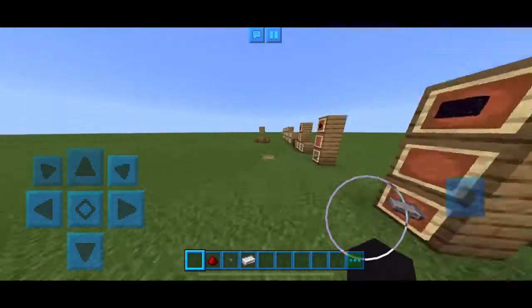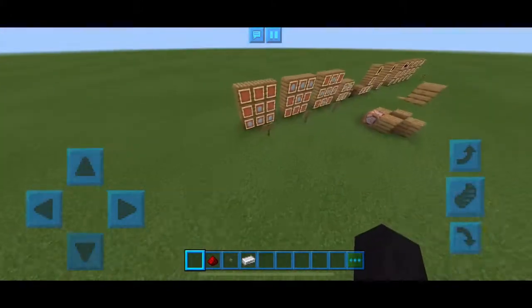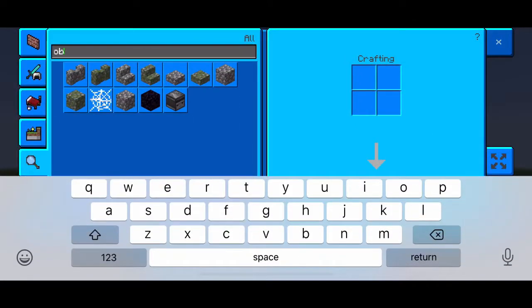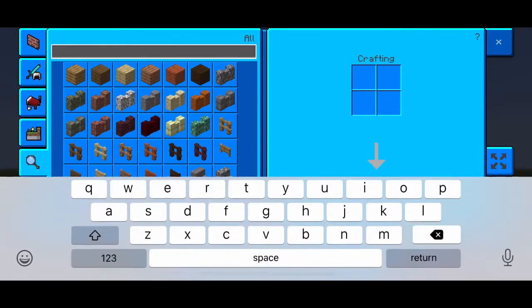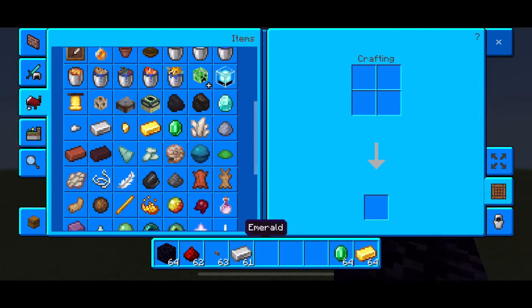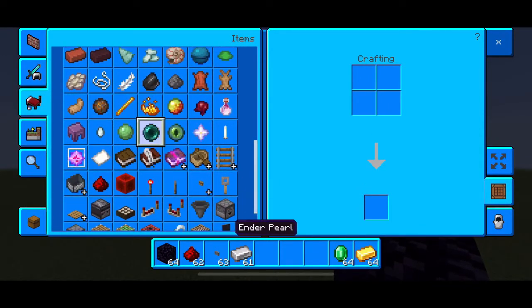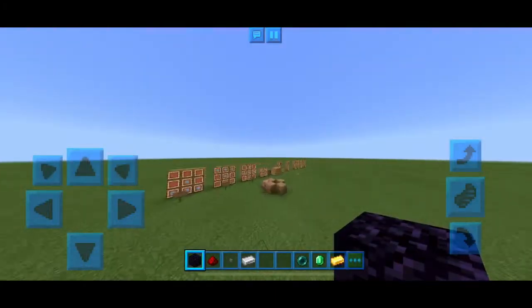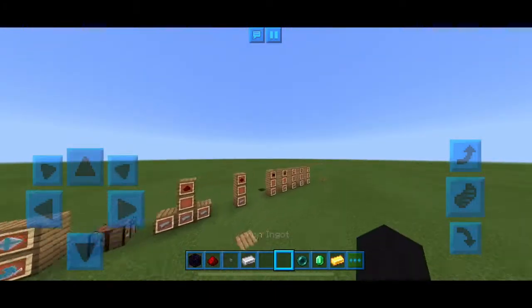I'm going to be showing you guys how to get your own custom lightsabers in-game. So I'm actually going to grab all of the stuff needed real quick. There are actually various things you need. If you guys want to make all the lightsabers, you might want to grab what I'm grabbing now out of your chests.